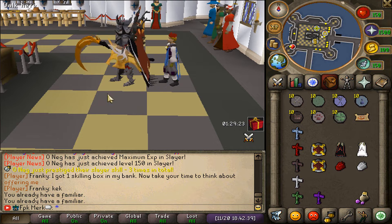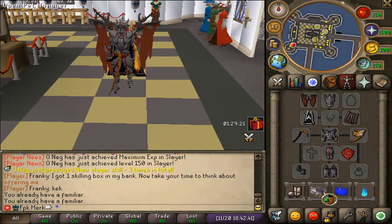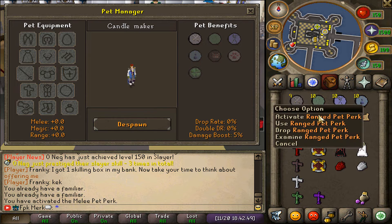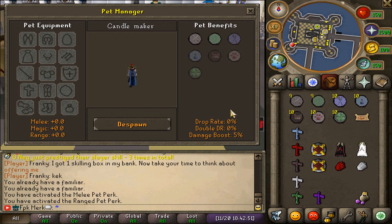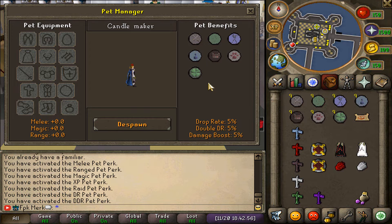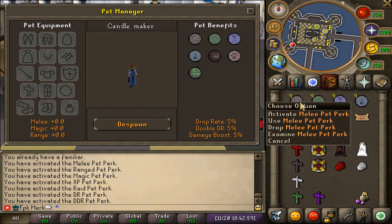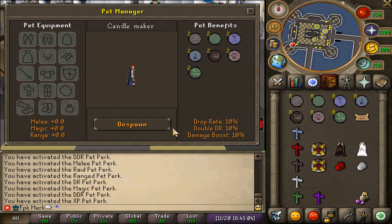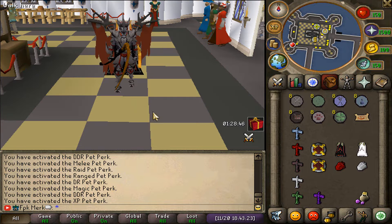We have the Lord of Luck pet following right now. Let's use some of these perks — as you can see it now has a 5% damage boost. Let's use the ranged pet perk as well — let's use them all. That's how you use different perks on your pet. These perks are actually stackable; not sure exactly how many you can stack but probably up to 100%. That's a super cool update.